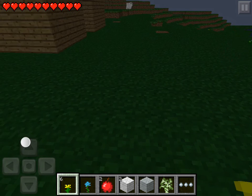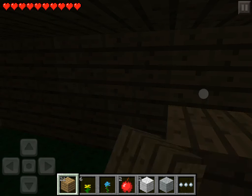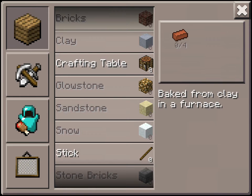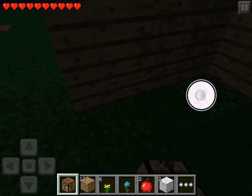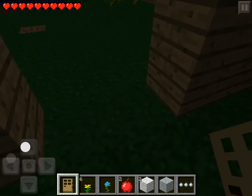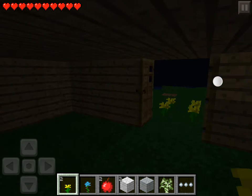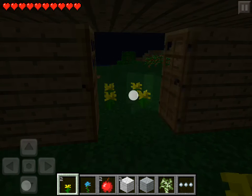This will probably be enough wood. I don't know how to make doors, but let's hope it is. I'm kind of running out of time here. My house is going to be pitch black, I don't really care. I'm going to make a new episode tomorrow. Perfect — my house is done. It doesn't look that nice, it's kind of small. I'll probably make a nicer house and expand tomorrow.